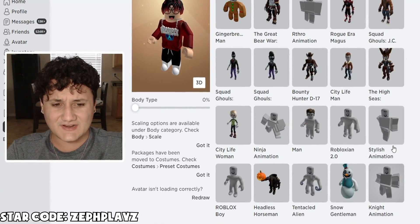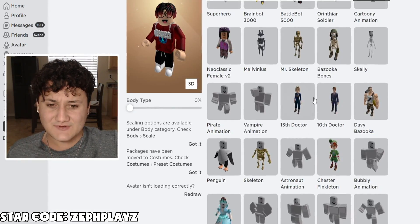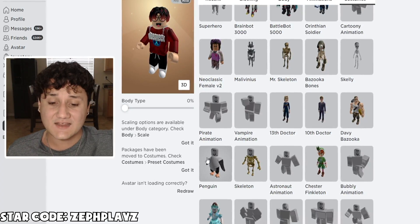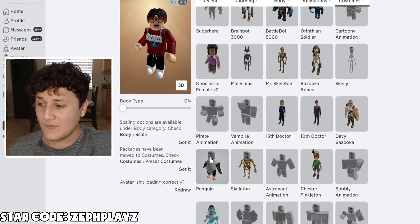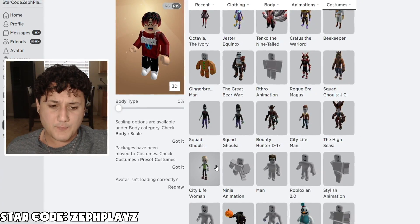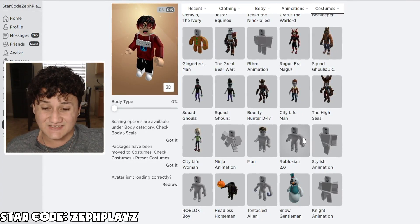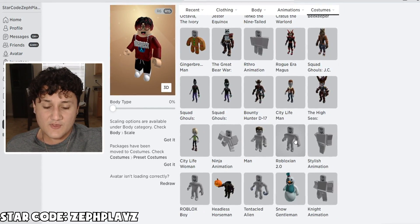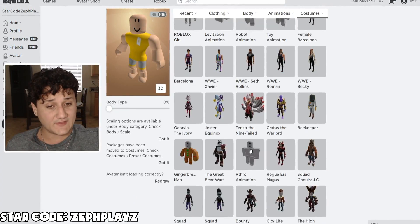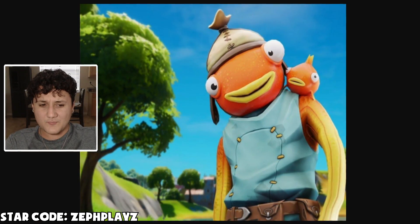Since he is a fish, we're going to need some sort of fishy hands. Which one looks like fish? The penguin kind of does, but it won't work because it has black hands. We could go with the Roblox 2.0 — that might actually look pretty good. We could go with the tentacled alien as well. You know what, let's go with this for now.